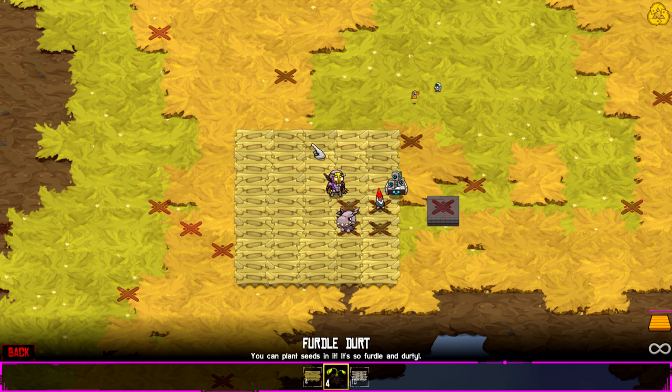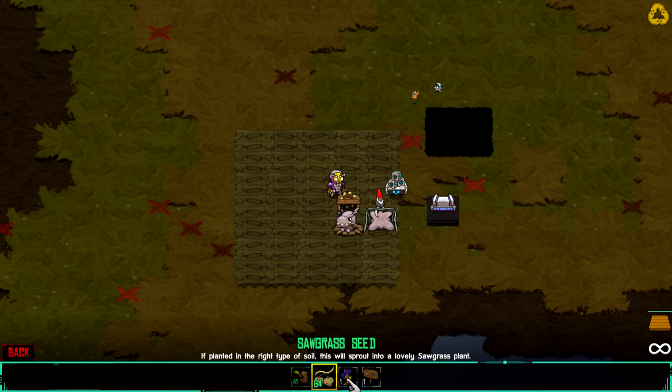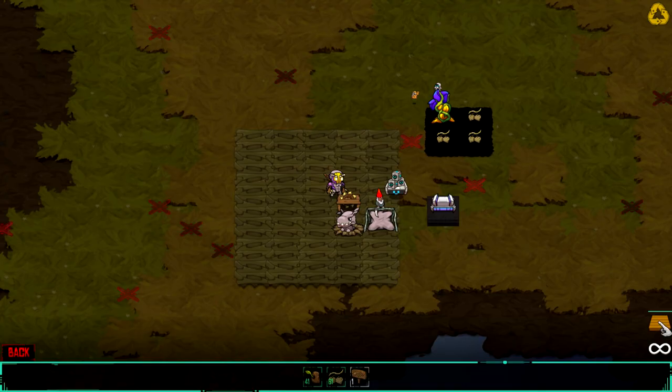Fertile Dirt. Let's put that right here. Very nice. And what else do we have? A longseed tree, Saug Grass, and Flower of Marla — a fully blossomed Flower of Marla, purple glow fills the warmth. Can I put it in? I can. And then we have the grass seed — put them in. I hope that works. He hasn't told us to plant them yet, so I'm not sure if that works.